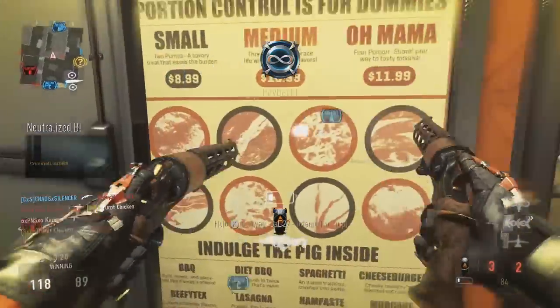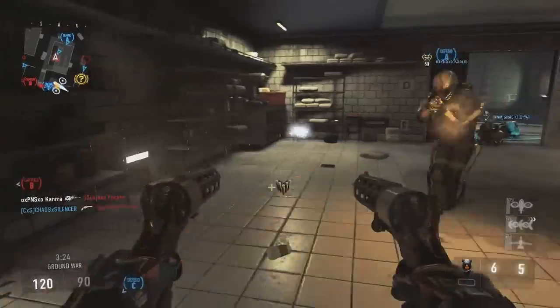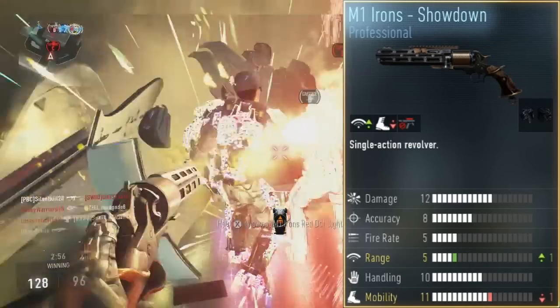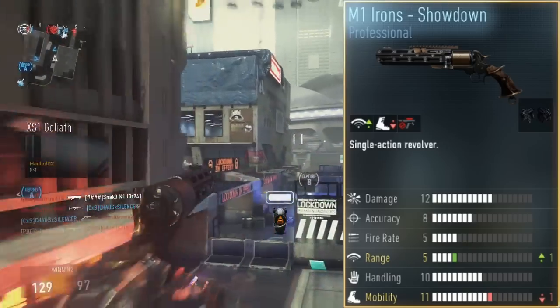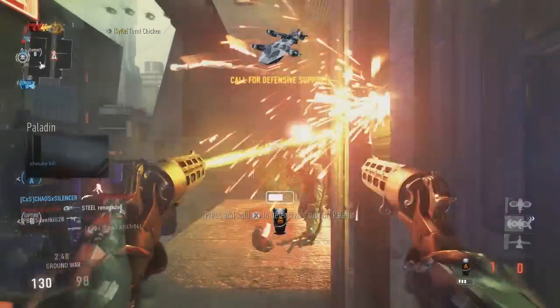Let's talk about the M1 Iron Showdown. This was the first variant that I pulled the other day in that live supply drop opening, and it was the akimbo version — the one that I wanted. As you saw by the title, it says 'the akimbo insta-kill,' and that's not too far from the truth with this gun.